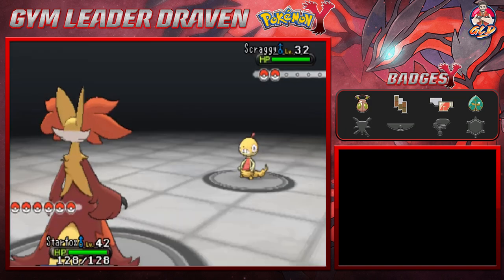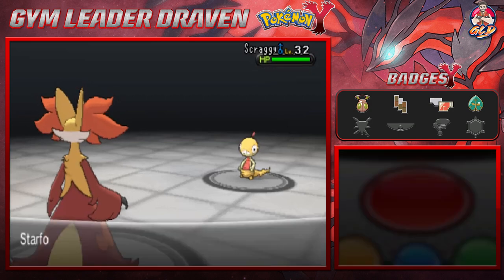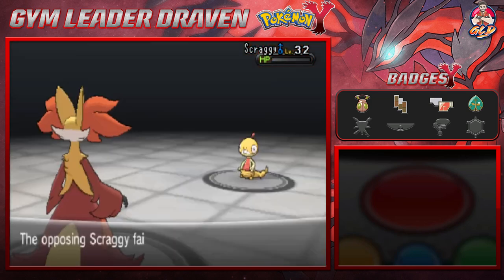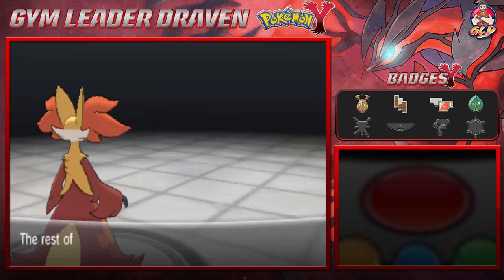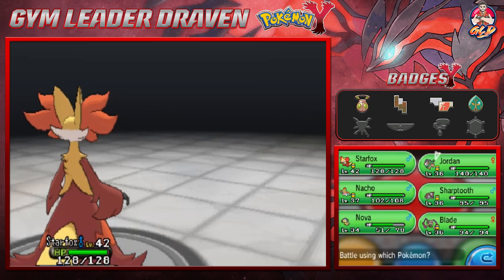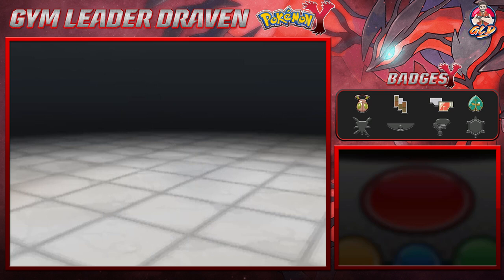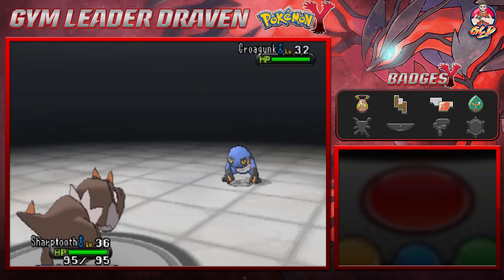This is the place to get yourself some experience points. If you guys remember in the last episode we got Starfox some Flamethrower, so now it's become a little bit more powerful. And well, Nacho Libre doing the Nacho Libre thing — we're gonna be taking on a Crogunk right here. Let's go ahead and use Sharp Tooth mainly because we want to use him right now.